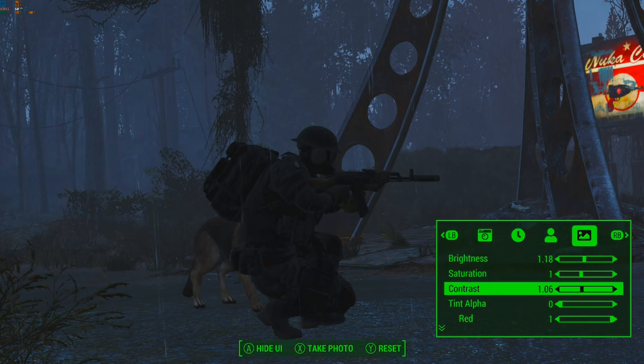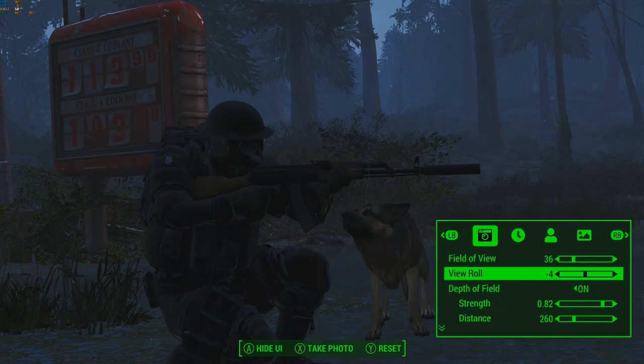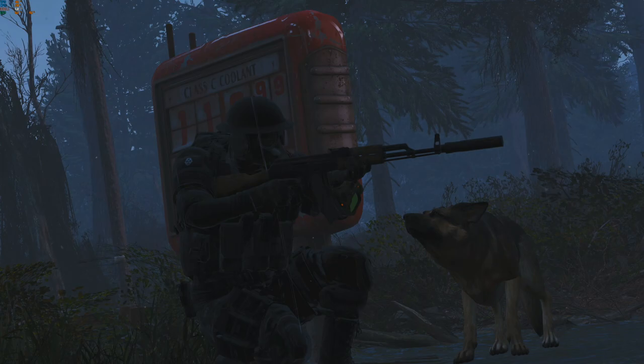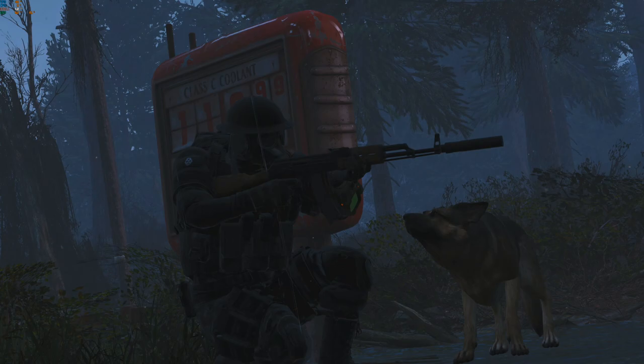That's pretty much it. Once you get all your settings down and get used to it, you can get some pretty awesome pictures with this. As you can see here, you hit X to take the photo, and it saves the screenshot in your documents. Or, what you can do is hit A to hide the UI and use a third-party application like NVIDIA to capture the photo.